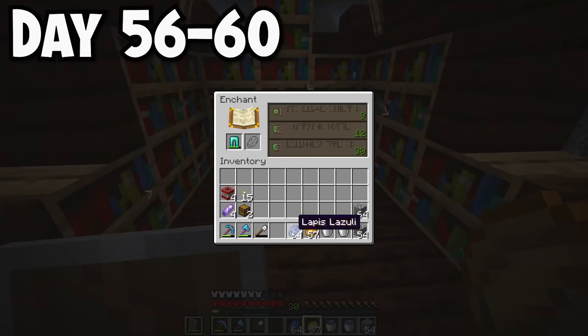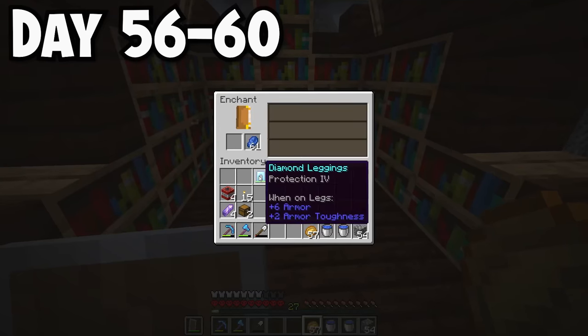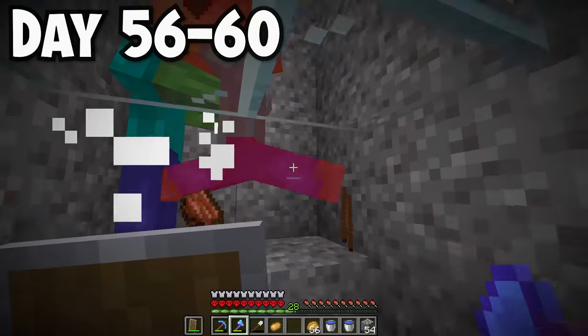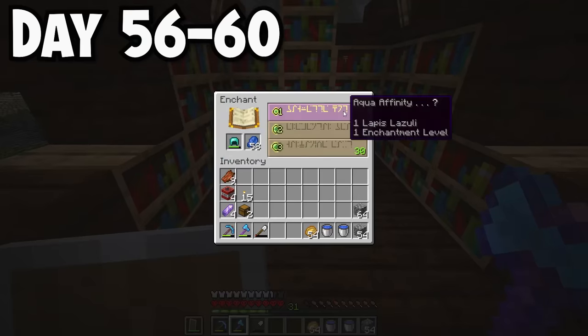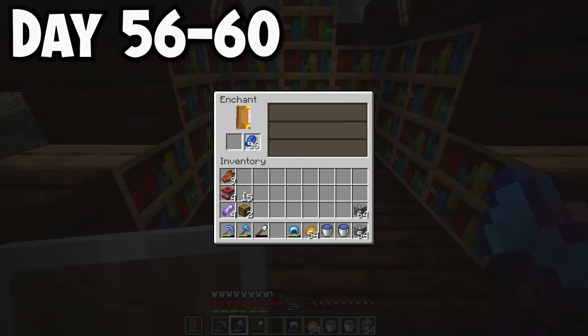Once I got 30 levels, I enchanted my pants and got Protection 4 - no Unbreaking though unfortunately. I went back to the grinder, got 34 levels, and enchanted all of my armor. At this point I didn't even care what enchantments I got because getting XP from the grinder took way too long.